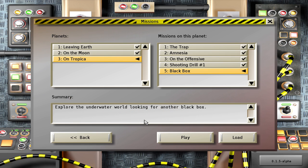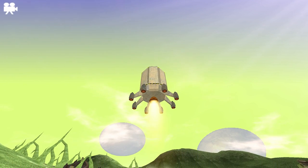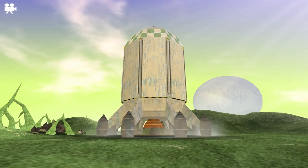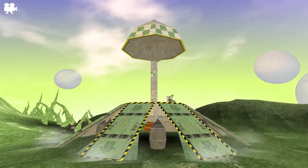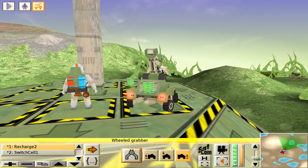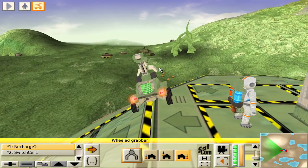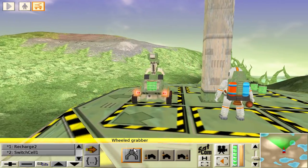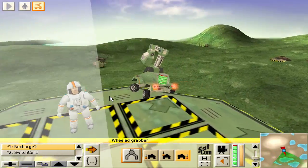Explore the underwater world looking for another black box — these ones are the worst. So apparently I have to find this black box underwater. The fact that it's starting me with one cube tells me that I need to make an ore processor as the first thing. I'm just going right into it.